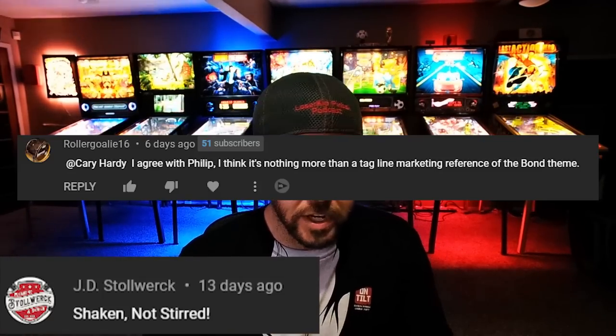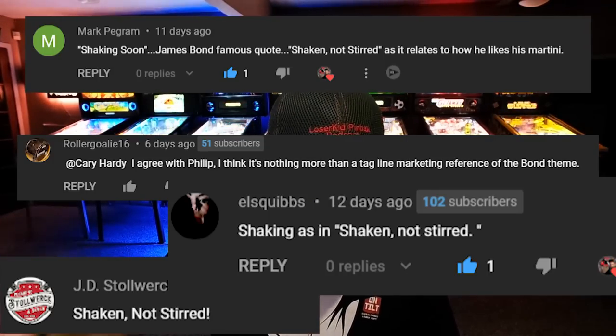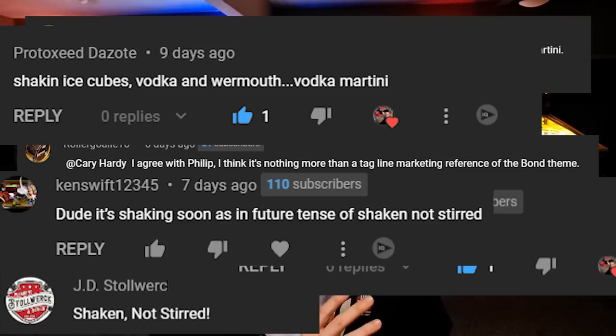Let's first talk about the actual promo that we got last week where the main feature of it was saying 'shaking soon' and it had the Stern logo on there. You all should remember it - if not I'm playing it right now for you to see. But the main point was that it was saying 'shaking soon.' Why would they say that unless it's something across the entire theme? One of the main key features of this game that looks to be the same across all tiers is the rocket in the upper left-hand region of the game.